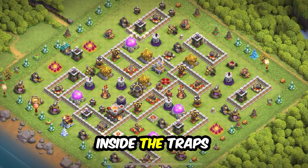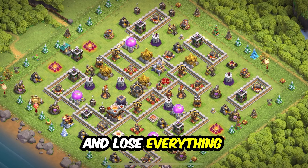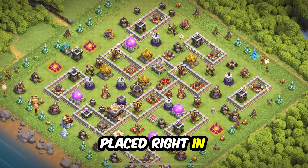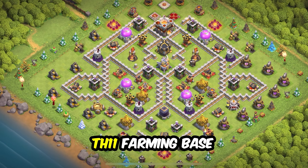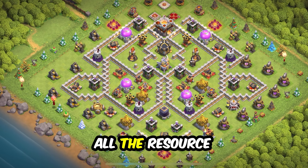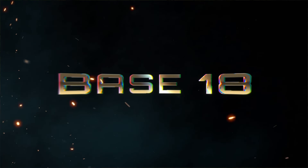Base 20: anti-three star design, great for wars and clan war league. The open wall design is intended to make troops go inside the traps and lose everything. Eagle artillery is placed right in the center so it is well protected.